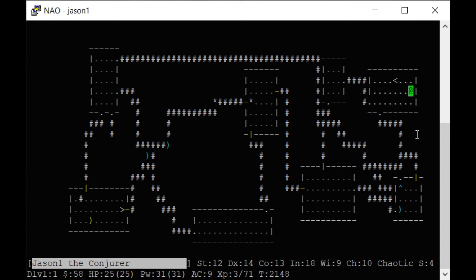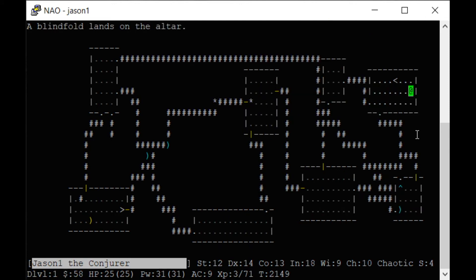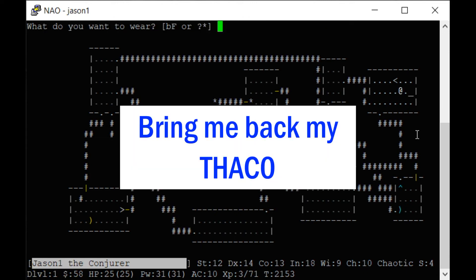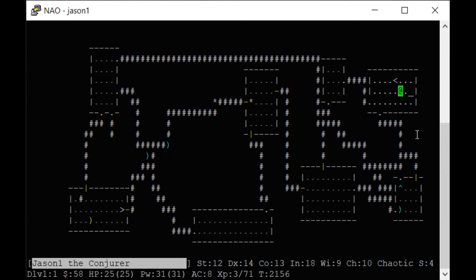When playing NetHack it's sometimes a good idea to note where the altars are. I'm going to drop items I don't know — none of them were cursed. I can't put on the armor because I have to take off my cloak first. Now notice my AC is 10. NetHack uses the same AC rules as older Dungeons & Dragons — lower number is better. Now I'll wear my armor: plus two on AC. I put my cloak back on and my AC is seven. Pretty cool.